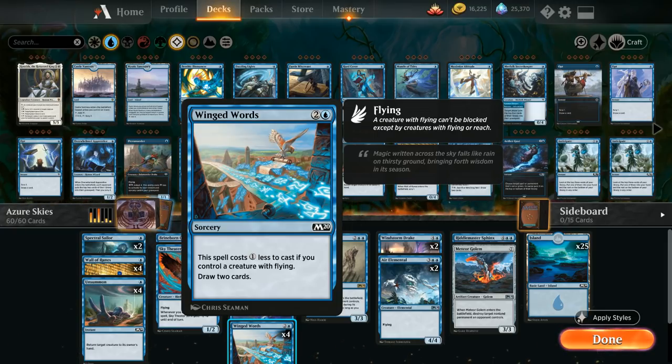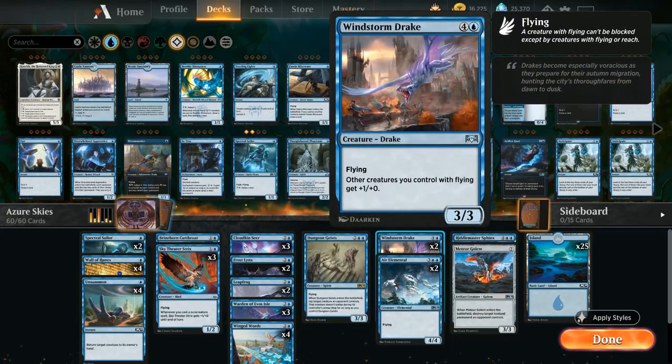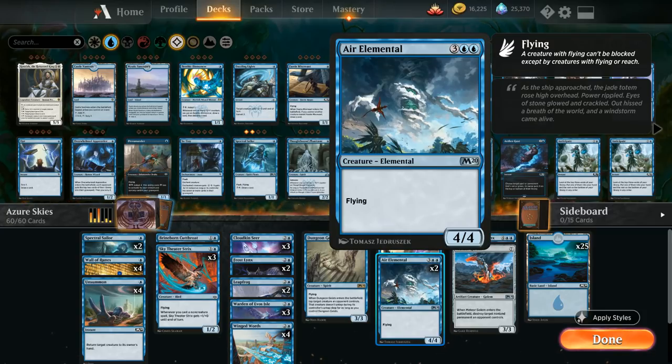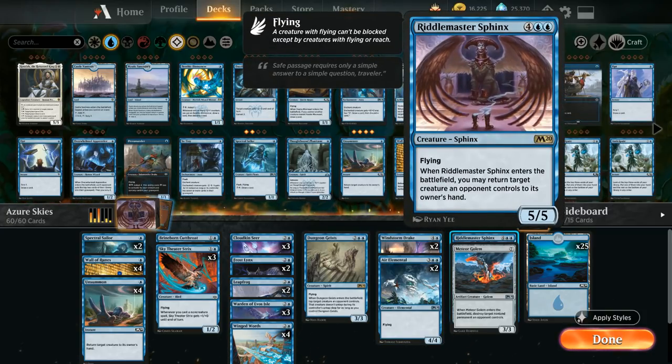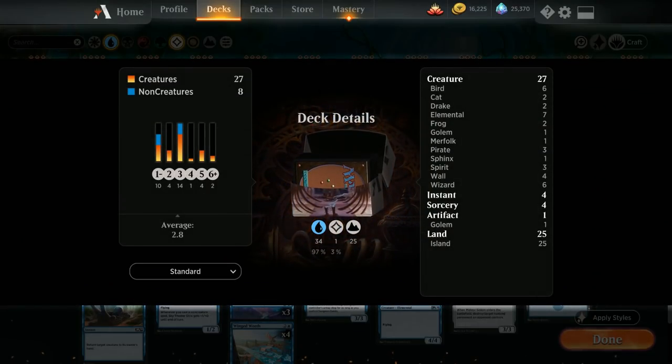At four mana we have Dungeon Geists — a four-mana 3/3 flyer that taps down an opposing creature when it enters and keeps it tapped as long as the Geists is around. At five mana we have two Windstorm Drakes and two Air Elementals as 5-mana 4/4 flyers. Topping the curve is one Riddle Master Sphinx — a six-mana 5/5 flyer that bounces an opposing creature — and a Meteor Golem at seven mana that destroys any non-land permanent. Our mana base is 25 basic islands.